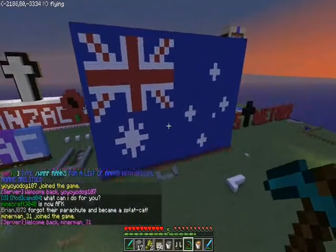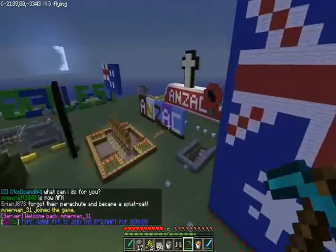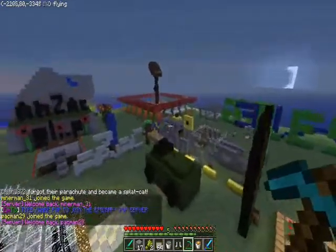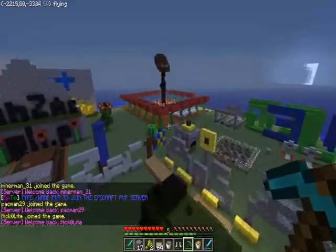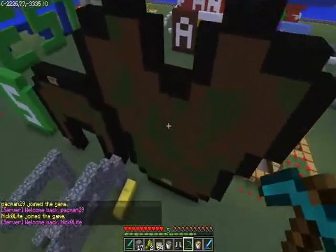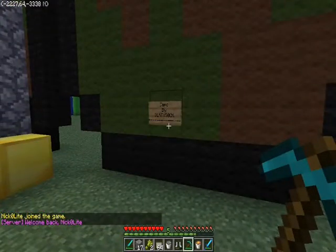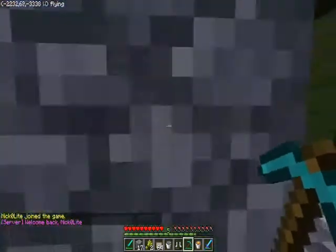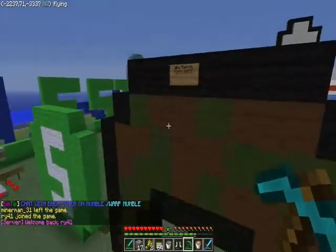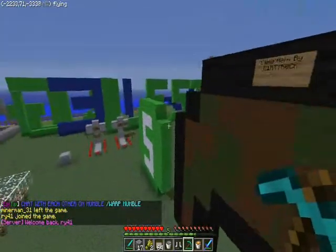So obviously that's the Australian flag. There's some pretty good ones — these ones over here I was pretty impressed by. I like these. Camo arm up — that would be pretty cool if that happened in Minecraft. Camo by dirty stock — he's not on — and a camo helmet by the same guy.